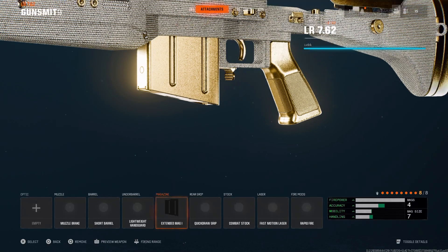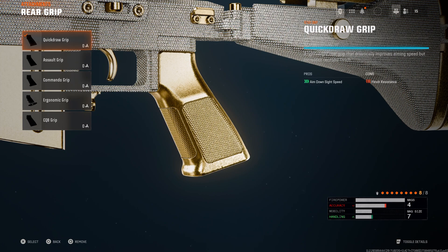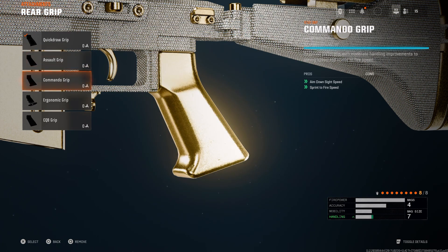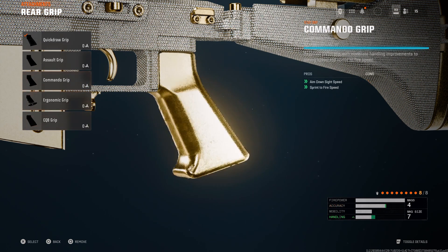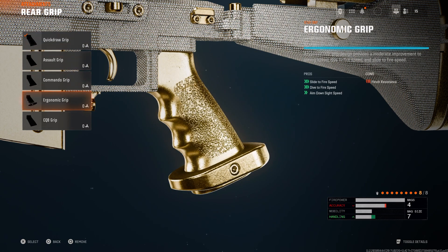I think the extended mag is easily the best attachment you can have on the sniper. Now this is up for debate — if you want ADS to be the fastest thing on your sniper, go for it, run Quick Draw. But it is going to give you a lot of flinch resistance negatives. So in my opinion, Commando Grip or Ergonomic Grip is the way to go. Maybe even CBQ Grip — I think it's kind of a preference thing. I don't think there's that much of a difference between these three. But if you want the absolute fastest ADS possible, run Quick Draw.